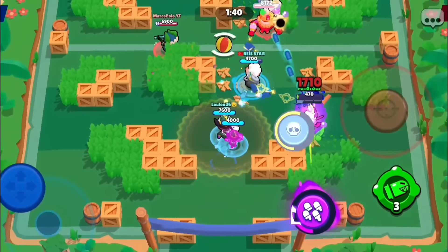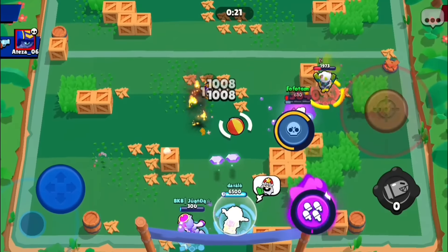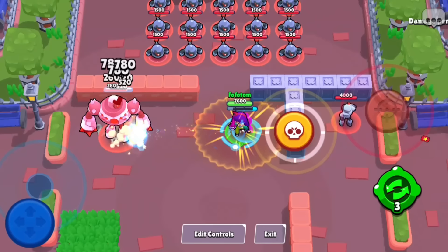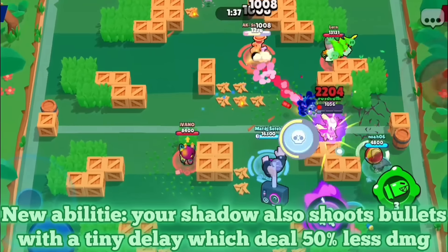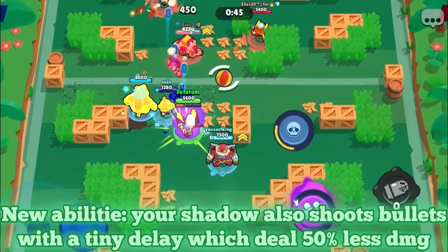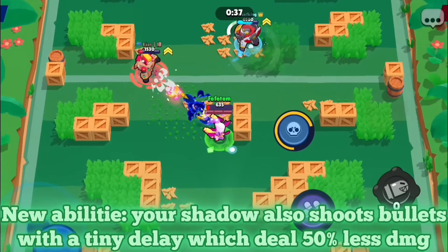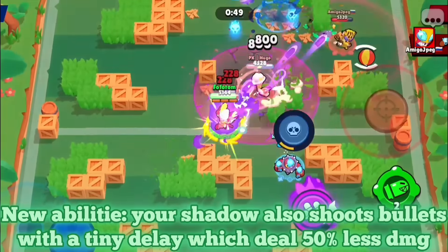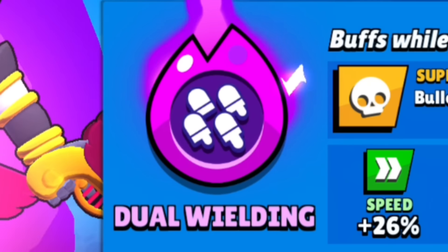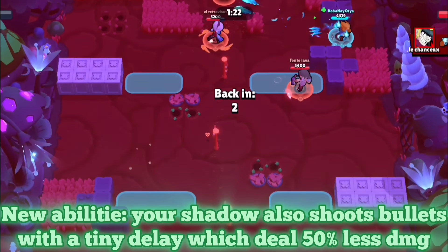In my view, Colt would just be a wild hypercharge guy shooting literally everywhere. I had the idea where, while Colt is hypercharged, he would have some sort of ego — similar to how Lola works — but this ego would always be right next to him with some tiny delay. This shadow would deal half the damage, but it would still deal a lot overall since you'd literally be shooting double the bullets. The hypercharge is called 'Double Wielding' for a reason — it has four bullets as a symbol.